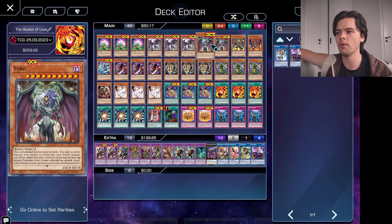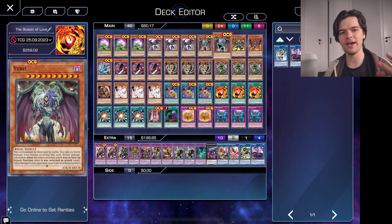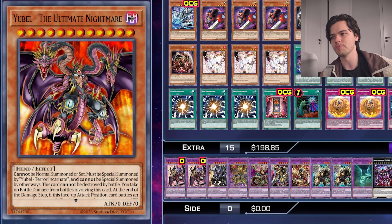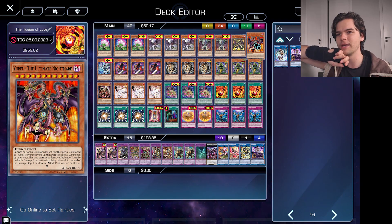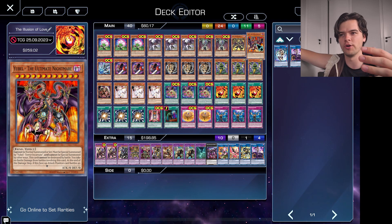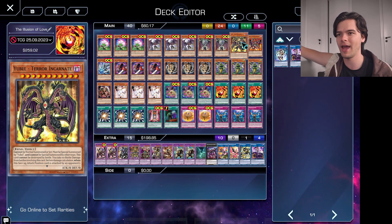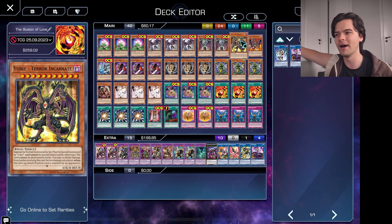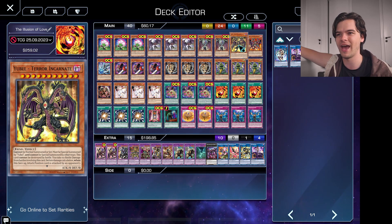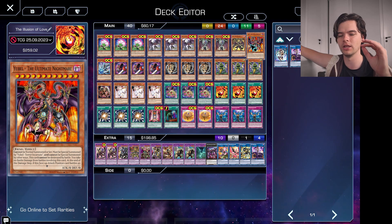Next for the Yubels, we have two copies of the original Yubel. We only need two copies, not three. You won't often go into her, but it's good to have one spare in the deck because there are situations where you can go into two. We have one copy of Yubel Terra Incarnate and one copy of the Ultimate Nightmare. A lot of people don't run the Ultimate Nightmare because it isn't necessarily needed, but I do find myself going into it enough times to warrant including it. Both the Ultimate Nightmare and Terra Incarnate are dead cards in hand — they still have some uses combined with Nightmare Pane and Grindr Golem, but you don't actually want to see them, hence why we only run them at one.